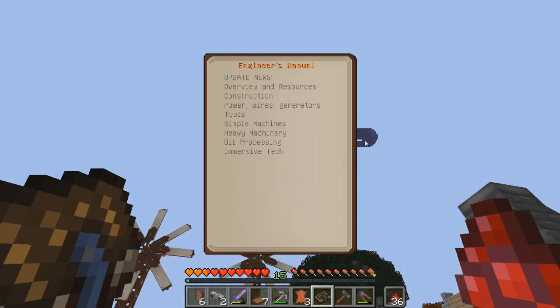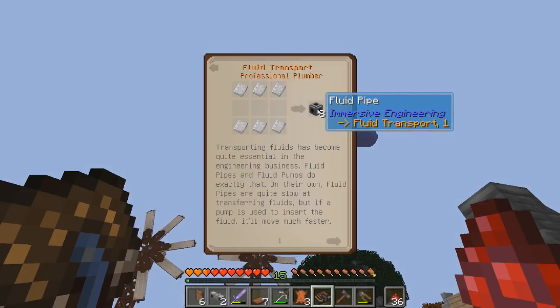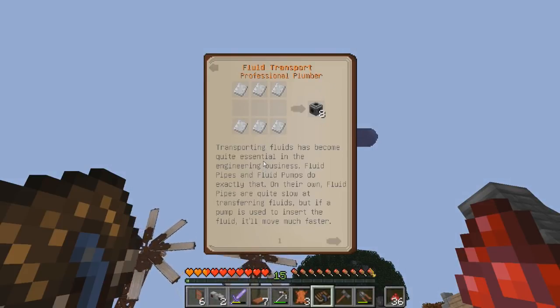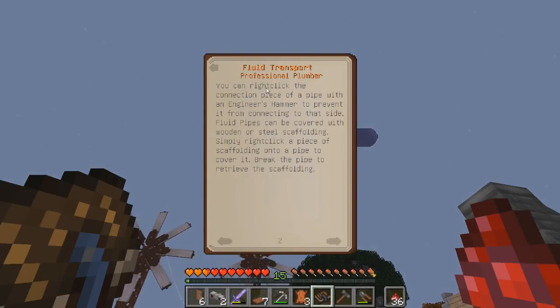Fluid transport. I do have fluid pipes. Transporting fluids has become quite essential in the engineering business. Fluid pipes and fluid pumps do exactly that. On their own, fluid pipes are quite slow at transferring fluids. But if a pump is used to insert the fluid, it'll move much faster. You can right click the connection piece of a pipe with an engineer's hammer to prevent it from connecting to that side. Fluid pipes can be covered with wooden or steel scaffolding — simply right click a piece of scaffolding onto a pipe to cover it. Break the pipe to retrieve the scaffolding.